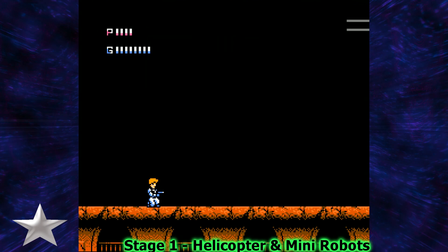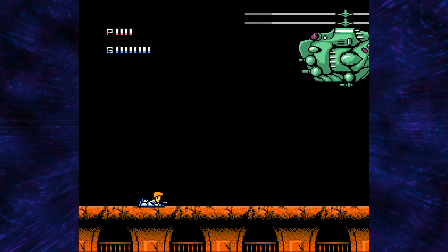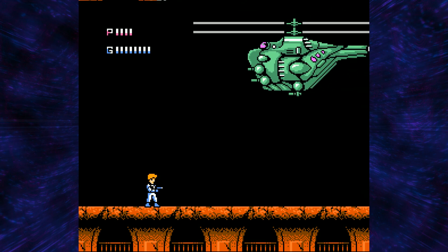The first boss of Journey to Silius — Silas, whatever, I don't care, correct me later — is this helicopter and mini robots. You could also just call this game Totally Not Terminator. Just saying.